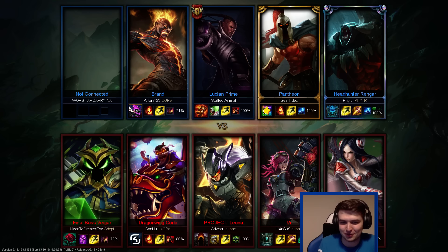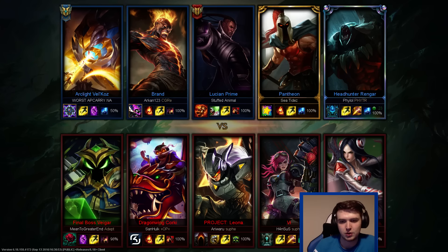Let's look at the matchups. Lucian and Brand should beat Corki and Leona — wait, Corki with Ignite? That's aggressive. Corki's pretty strong early but only after Sheen in my opinion. Leona does loads of damage so maybe that'll balance it out. We have Vel'Koz against Veigar — I think Vel'Koz should destroy that matchup because Veigar is very late-game, while Vel'Koz is decent early.